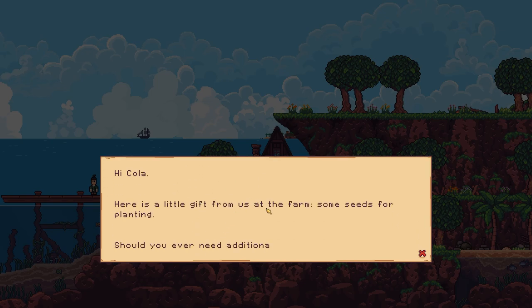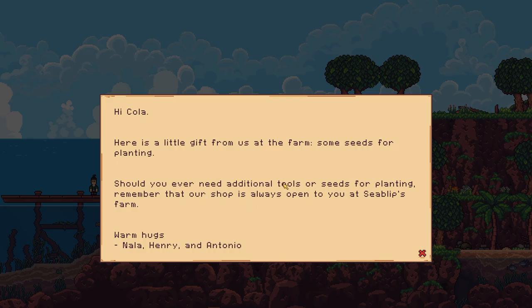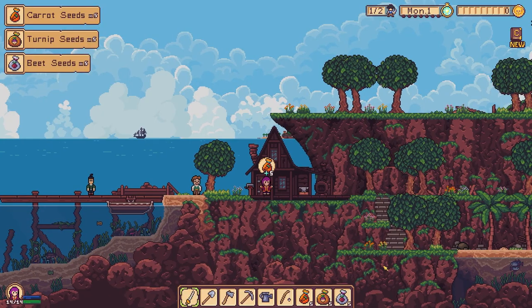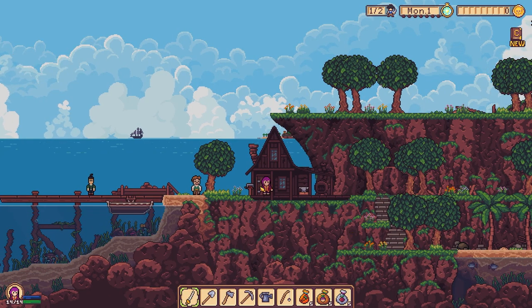Another letter: 'Hi Cola, there's a little gift from us at the farm — some seeds for planting. Should you ever need additional tools or seeds, remember our shop is always open to you at Sea Blip's Farm.' Warm hugs! Got a lot of seeds, awesome. Can I go in the house? Oh, you can go in the house!